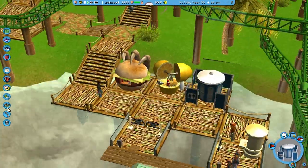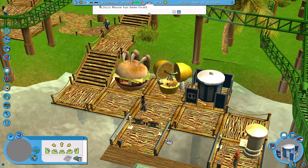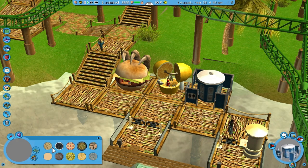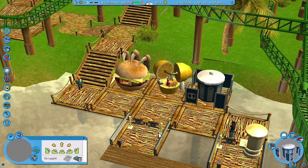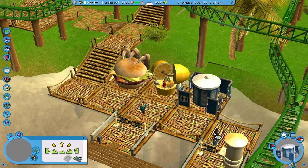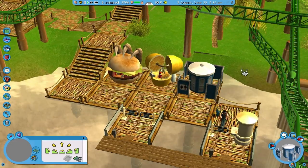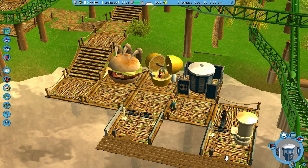Maybe I'll put one piece of path here — watch me screw up everything right here and right now. I want to put a piece of path right here. Why won't it even connect to it? Maybe I can't because the coaster's there. That's probably it — yeah, the coaster's in the way. Okay, whatever.